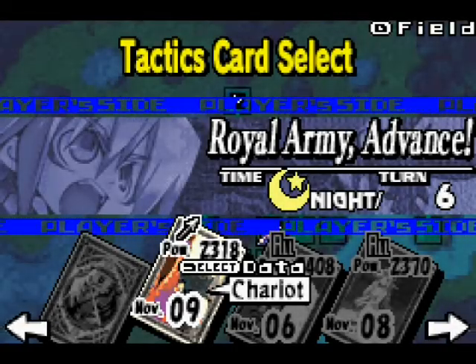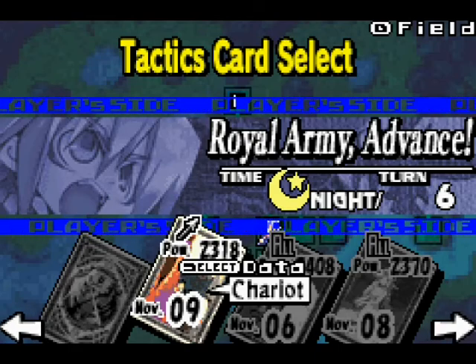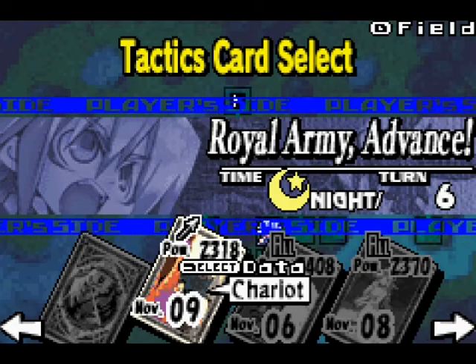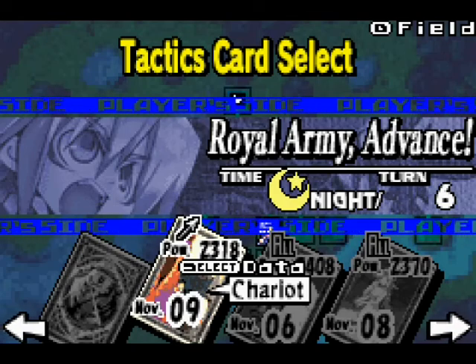Hello everyone, this is the Great Pumpkin speaking and welcome to this new episode of Let's Play Hydra Union. Last time we attempted to make it through Marduk's Wood quietly, unfortunately we stumbled upon enemy forces as well as Aegina who ended up kicking our bomb, so now we're actually going to try to sneak through the forest proper.